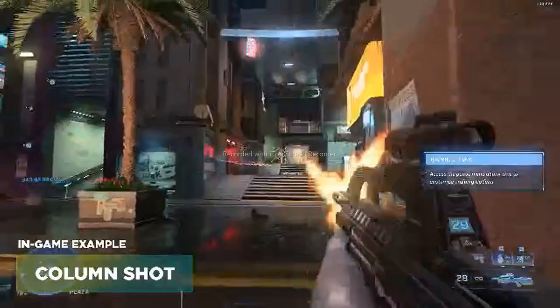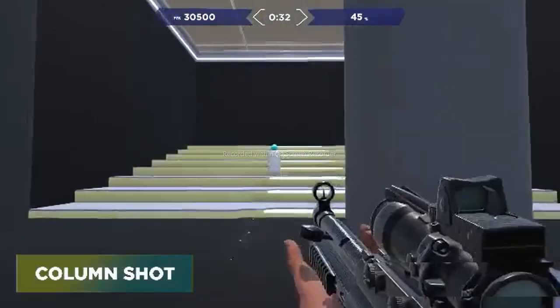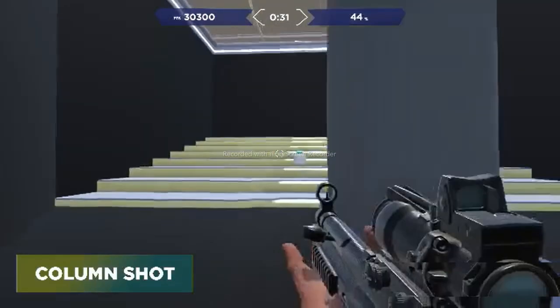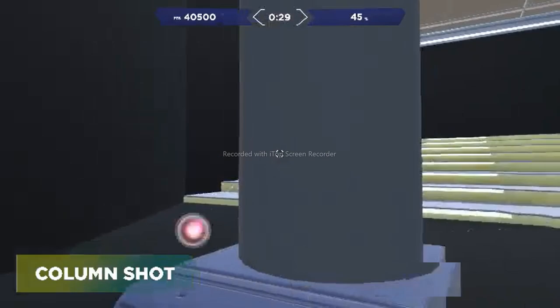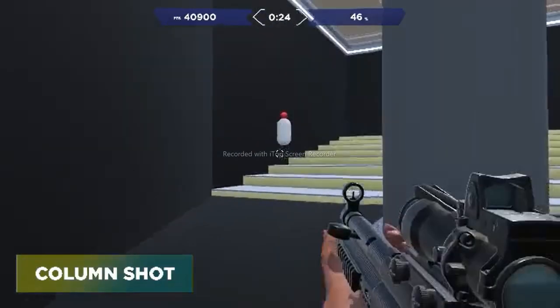Up next is Column Shot. This is a situation where you have a column, wall, or some kind of structure you can strafe behind and use as cover. You're using this column in front of you to try to dodge bullets, practice peeking left and right, getting line of sight at the target, and getting your shots off.